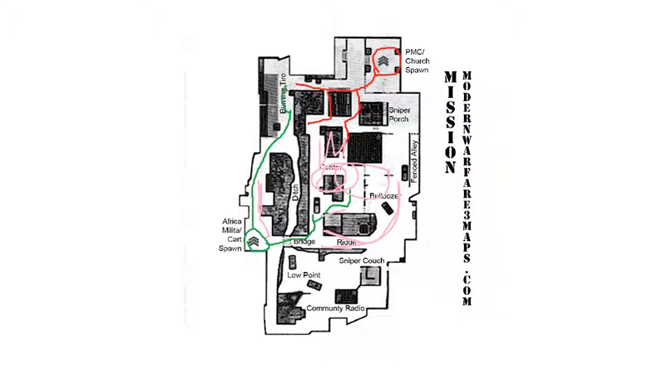Basically, you have to take care of these places right here because the red is going to be coming both ways trying to get you. And once you're up in here, they'll usually also come this way. Don't forget about this ditch right here — they can come up the side right here and get onto the bridge, so you have to watch out for that too.